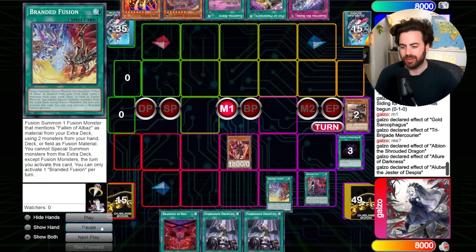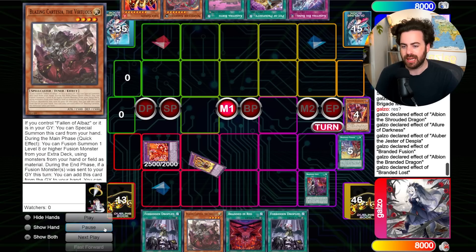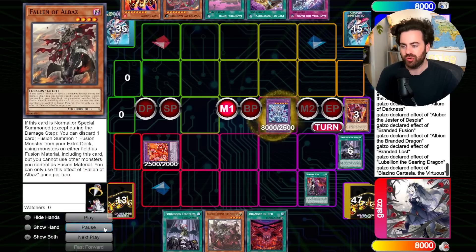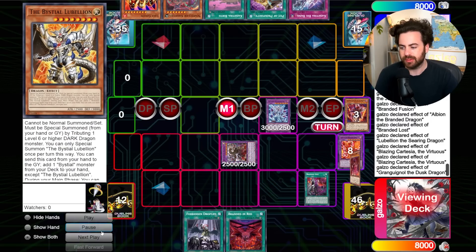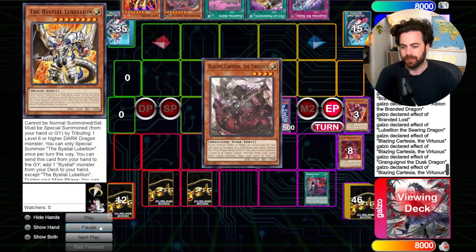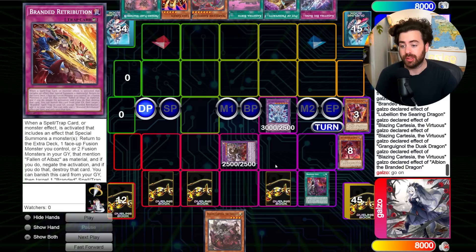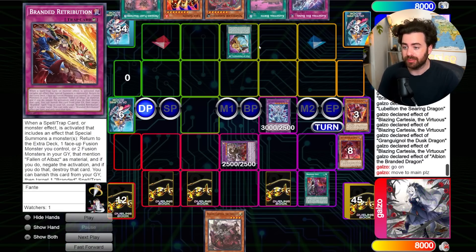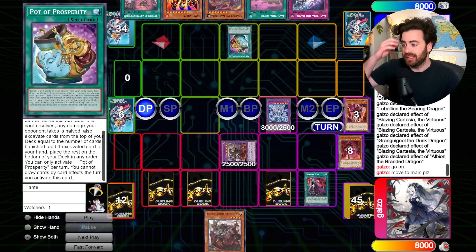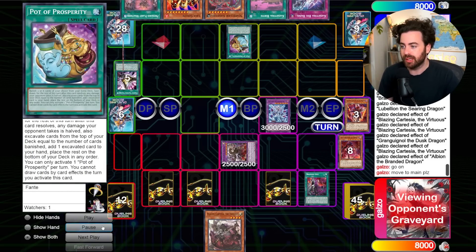Draw two cards, drawing into another Droplet — really unfortunate. Two Albazs already out from the deck, Branded Lost, Branded Fusion. If I get Ashed here it's really horrific. Branded Lost to grab this, I have another Albaz in grave. Pitch Droplet, go for Mirror Jade. No reason to bring back Lubellion in this case. Remember: you can only activate one Pot of Prosperity and you cannot draw cards by card effects for the turn you activate it.